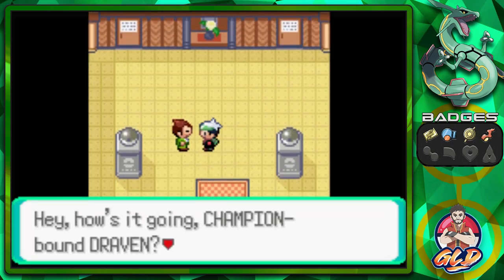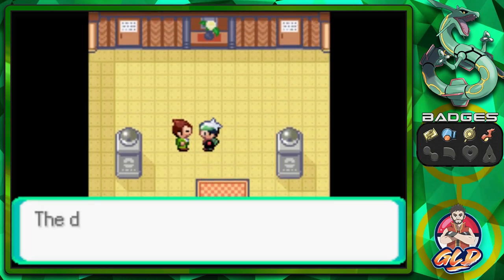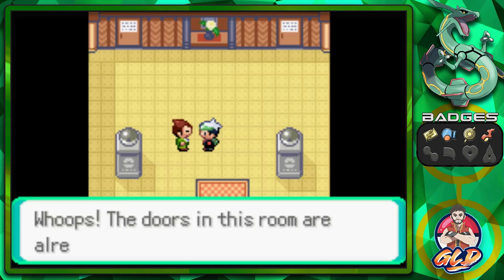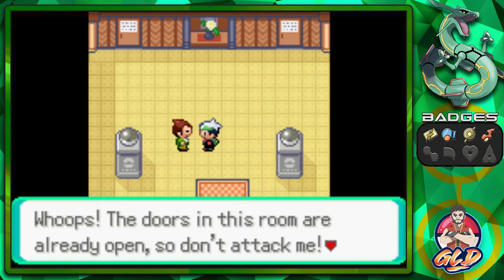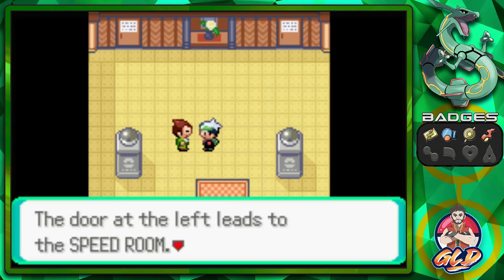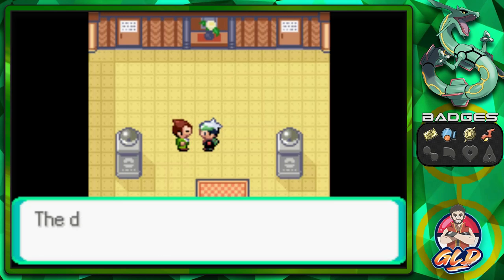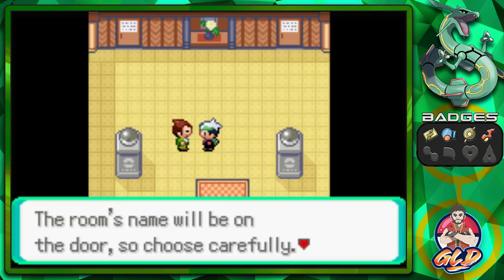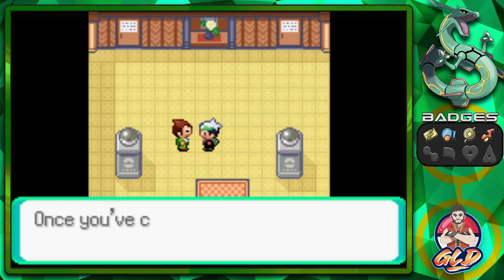The only man that's ever believed in us says, 'Hey, how's it going, Champion Bound Draven?' The doors in this gym open when you beat the awaiting trainers. The trainers of the Petalburg gym use all kinds of items. The door at the left leads to the speed room, the door at the right leads to the accuracy room.